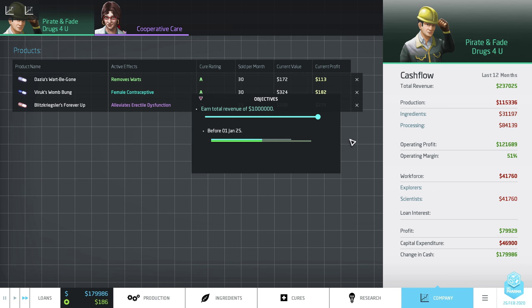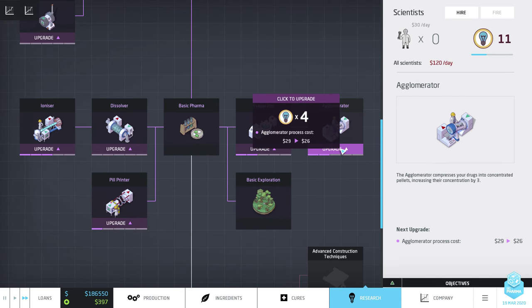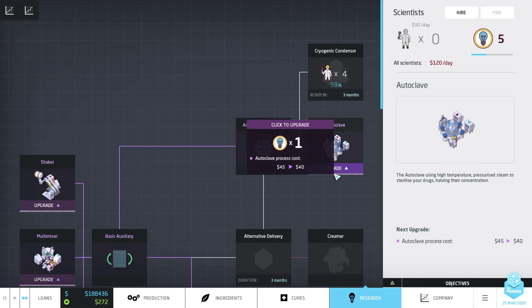But it is still profitable and we are doing a service for mankind — literally mankind, maybe womankind, and any other kind that wishes it. And we've completed the scenario — at expert level, believe it or not. Pirate and Fae Drugs for You counts as an expert level company. We've certainly smashed cooperative care — I'm happy with that. We can keep running for a little bit; it's interesting to see the cure rating increase over time, which is pushing the profit up. We have a whole bunch of research points to spend — let's spend them on agglomerators, ionizers, pill printers. Those autoclaves were really expensive.